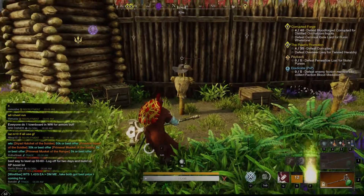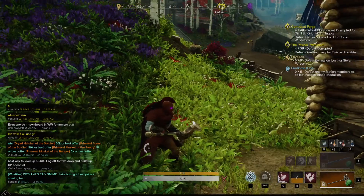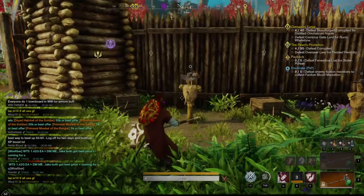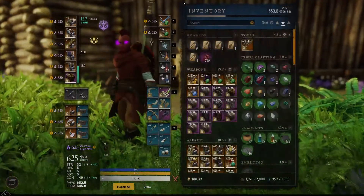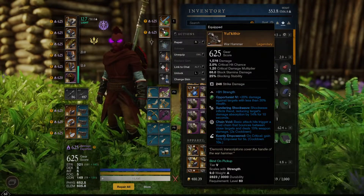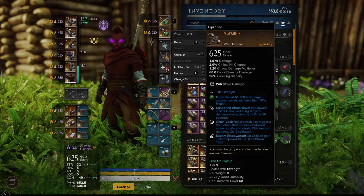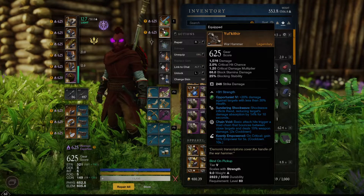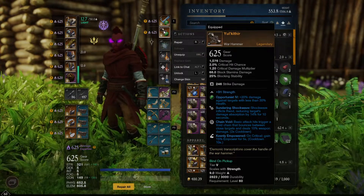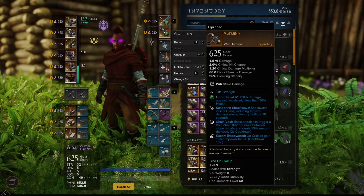So that's the sort of damage you can do with Yul'Kathir. The fact that you can do a double rend with that between the Sundering Shockwave and Armor Breaker, and then a fully charged heavy attack. Also, I'm using the Opportunist gem — 20% damage against targets with less than 30% health. Because I like to execute. There are plenty of times where I'll go in for the Shockwave and you hear that 'tink' sound because someone was close to death, and boom — they're gone.